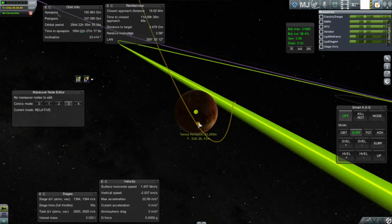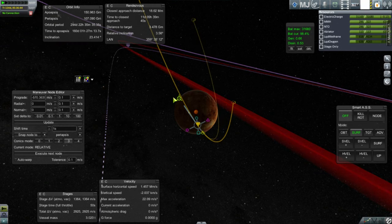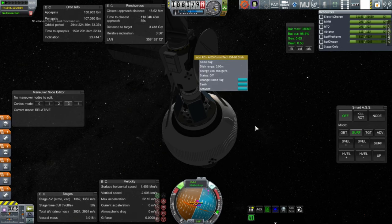I check how much it would take to get into manual orbit around Venus instead of air-braking — and actually it's not that much; we have plenty of fuel for that. Unfortunately, we don't have a connection. For some reason, the ComTech antenna is not activated, despite the fact that I clearly have electric charge.